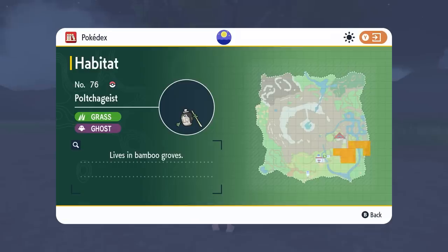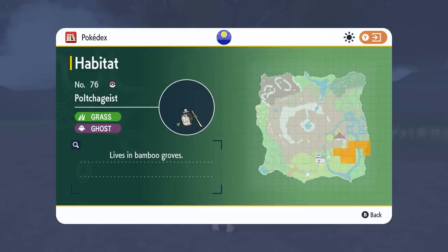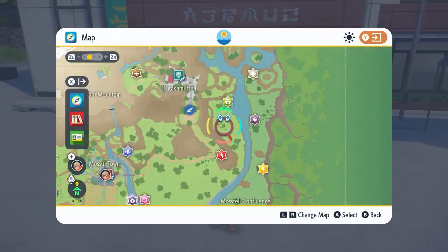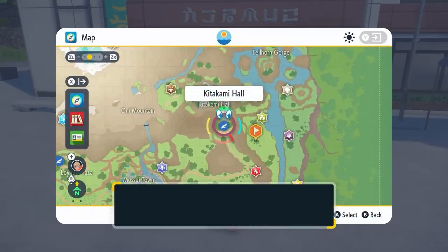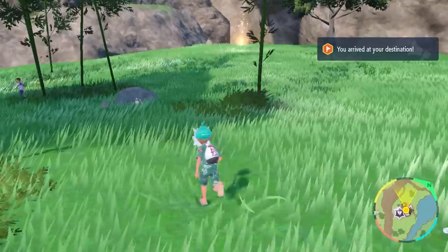Poltergeist appears in this area in Kitakami and predominantly along Revelers Road amongst the bamboo forest areas. These are where you're going to have the best chances of getting yourself a Poltergeist in the wilds of Kitakami. As it stands at the moment, the odds for getting an artisan form of Poltergeist is about one in a hundred.